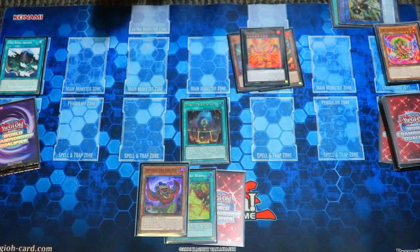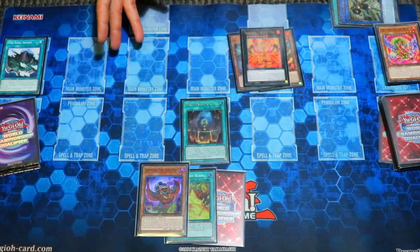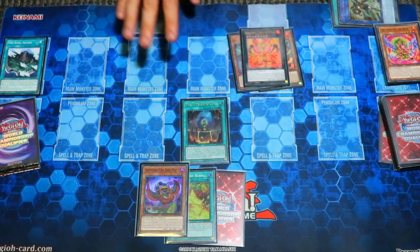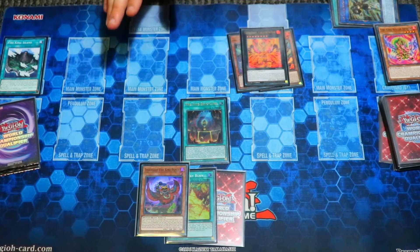Just like last time, use Snake Eye Ash's effect to send two cards including itself to summon Big Snake Eye. But because we have an extra body and opened Garunix, we can just send Ponix instead. Summon Big Snake Eye and do the exact same play — link into Salamangreat Sunlight Wolf. Trigger Big Daddy Snake Eye to summon back two. Trigger Sunlight Wolf to add back Big Snake Eye once again. Make IP Masquerena and pass play to your opponent.